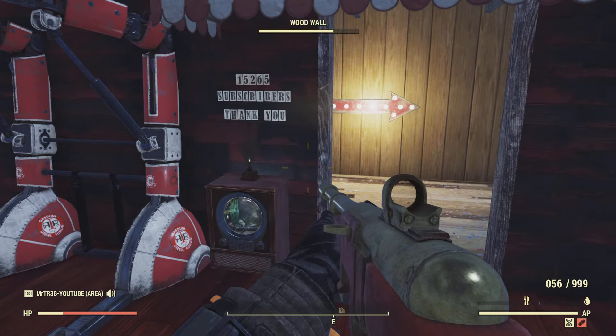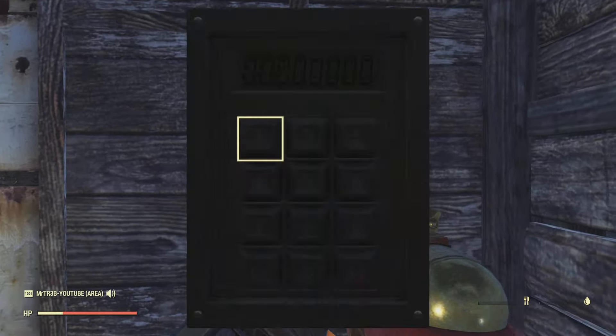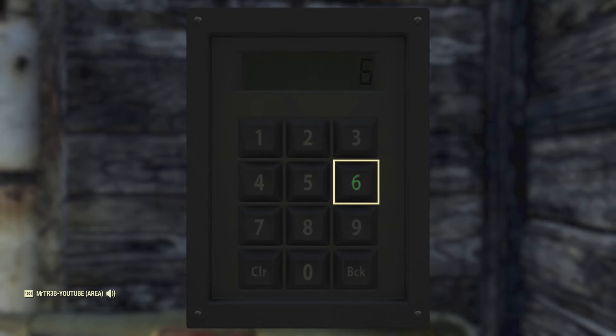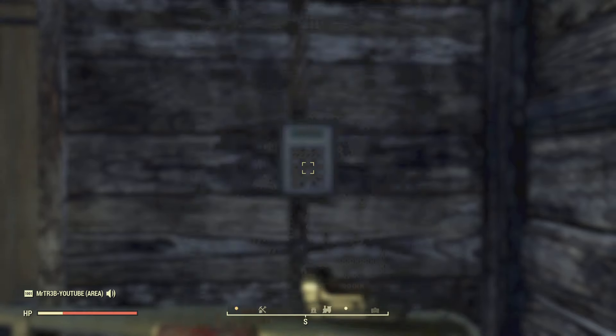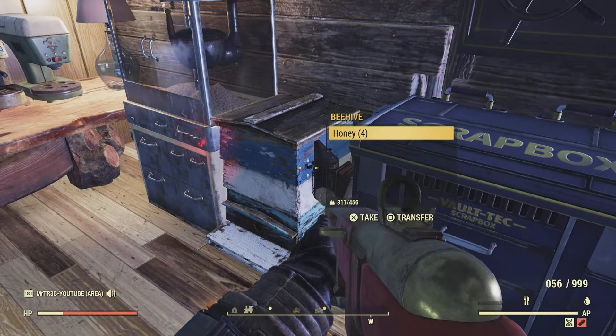The key code is nice and simple and easy to remember: 6633. Bada bing, bada boom — you're inside. After that, there's water, popcorn, honey, tea, and coffee.